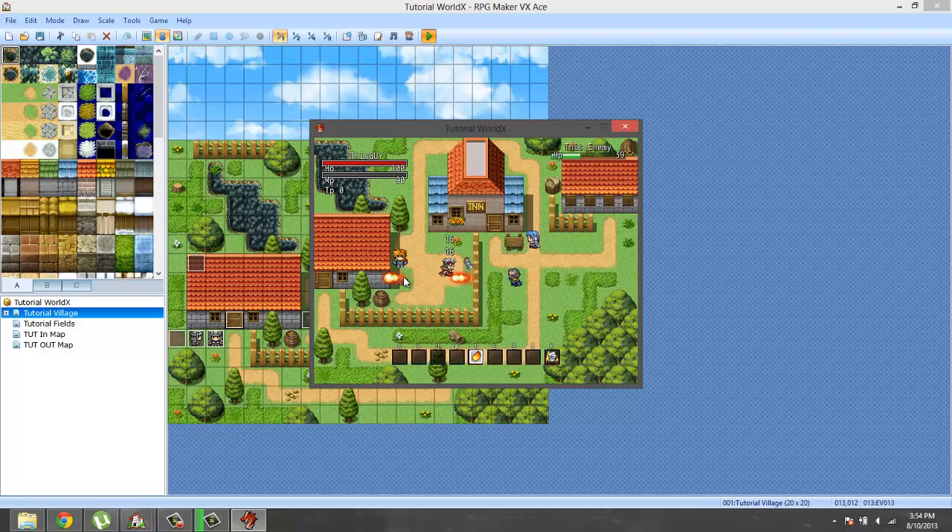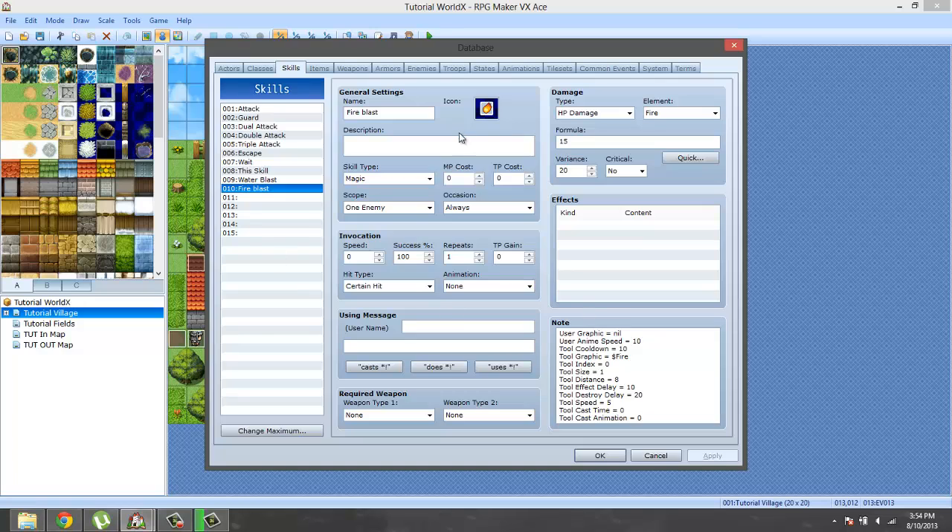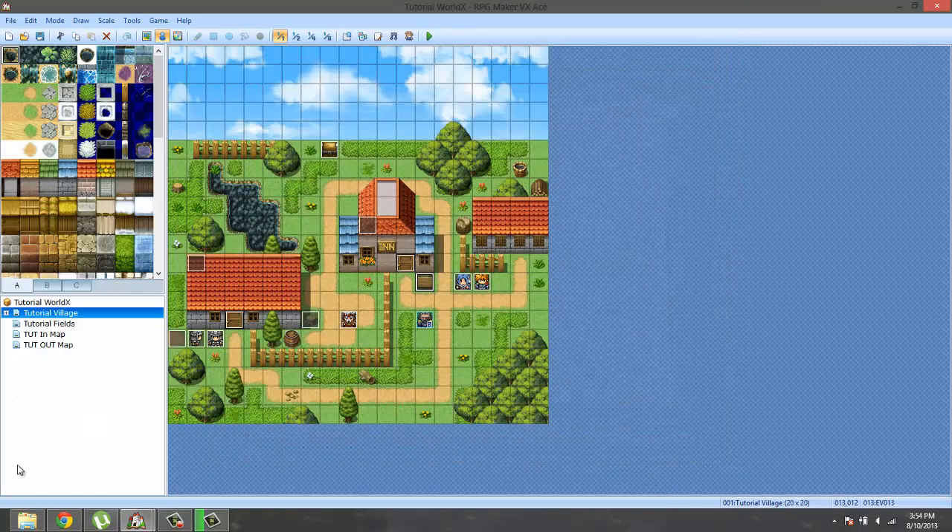Now when I press one, as you can see — fireball as a projectile that we can of course kill enemies with. Die die die die — and we have killed it. If you wanted it to take away skill points, my skill points is greyed out because I don't have the MP. So let's make it cost some magic points.